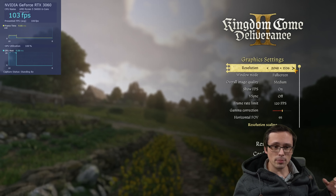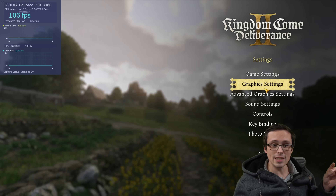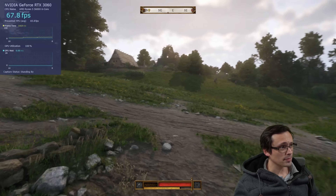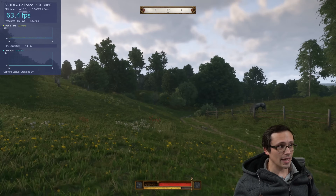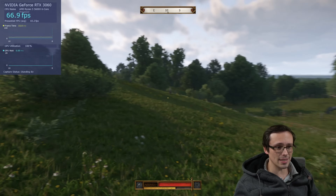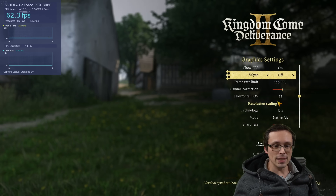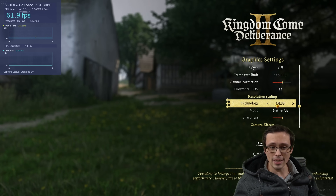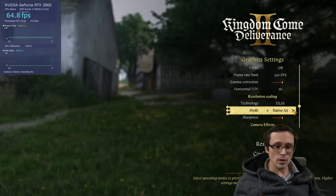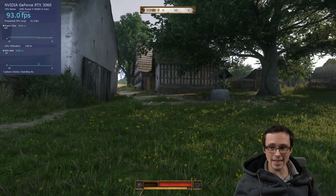I've actually been playing this pretty much entirely on the 3060 for a few hours, and I've been playing it at 1440p. At 1440p medium settings on the 3060, we're mostly around 60 FPS — it does dip below in the slightly more demanding areas, but the average is right around 60 at 1440p medium. I've actually been using DLSS. This game does have both FSR and DLSS, though there's no XESS support, which would have been nice. Using DLSS quality, the frame rates bump back up high, similar to what we're getting at 1080p native.